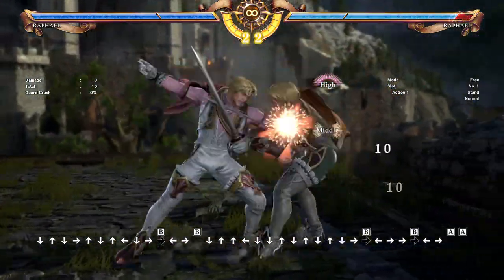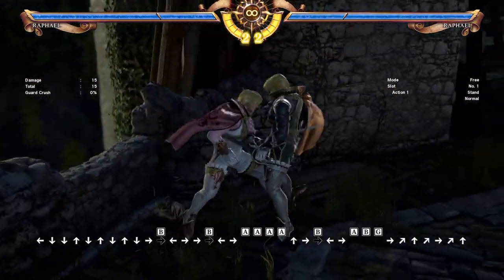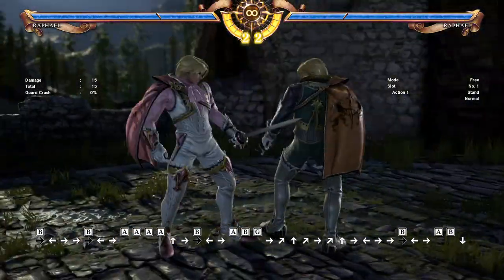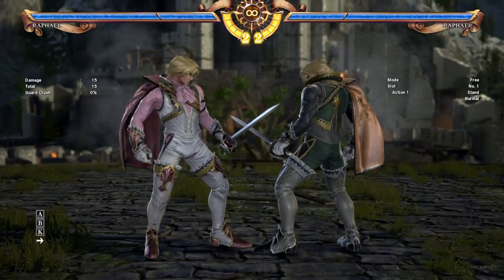To beat the prep A's, you have to GI the second A or duck the AB. But if you try to GI, AB will clip you - so there is anti to both moves that counters the other. Make sense? Cool.